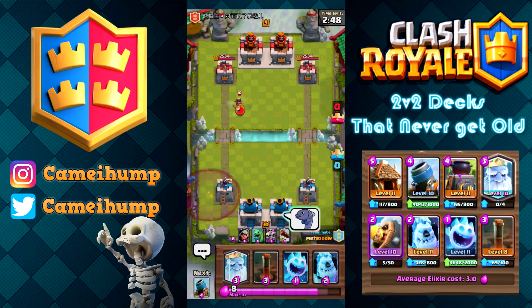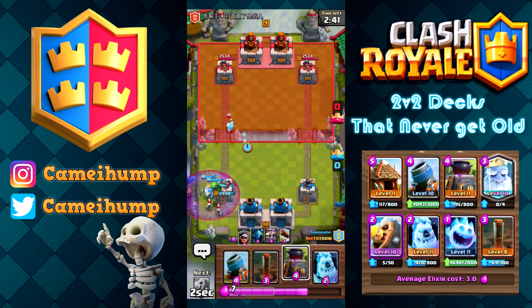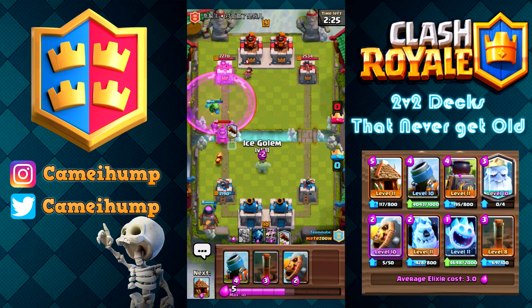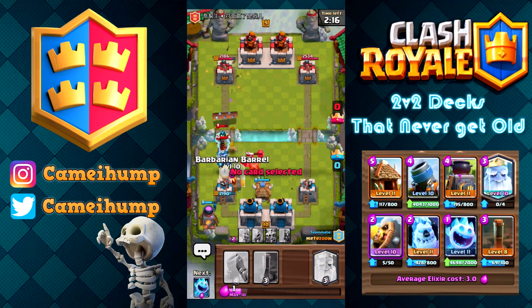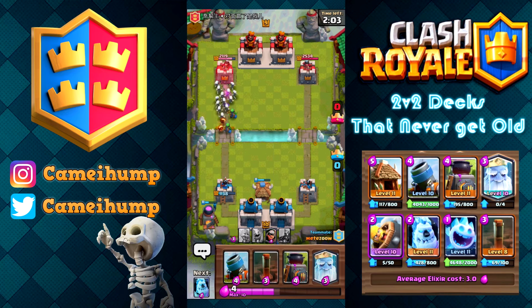They probably have a freeze since they went so aggressive. I'm going to Furnace out back, hopefully it doesn't take too many shots. They went hard on their offense so we're going to have a pretty decent counter attack. This is basically the placement I will always do. The Furnace in the back is one elixir less, so if they rocket it or hit the tower, they're not getting as much value.